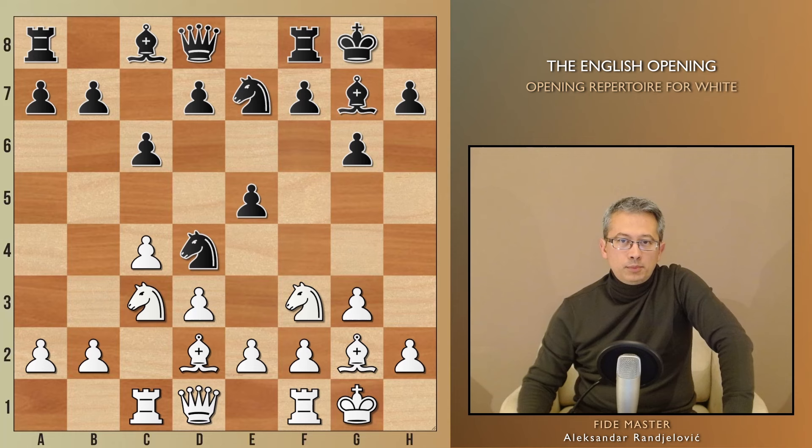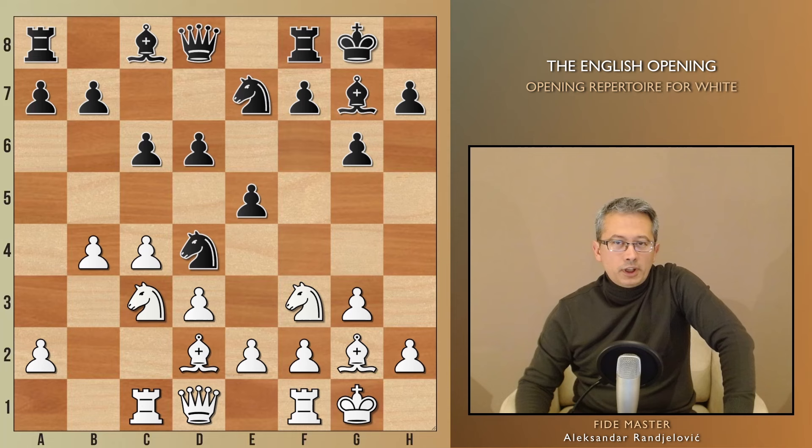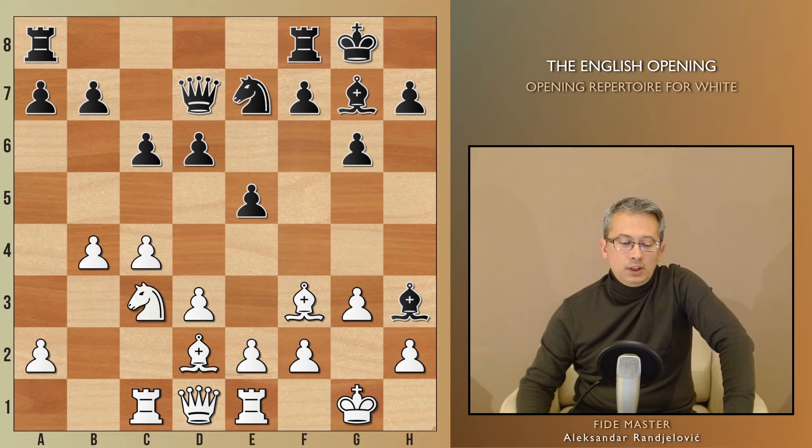The engine likes Rc1 because it's necessary, but typically this rook goes to b1 supporting b4. In this case, b4 can be played without any additional support. Black took on f3, then Bxf3, Bh3, Re1, Qd7, and finally b5.